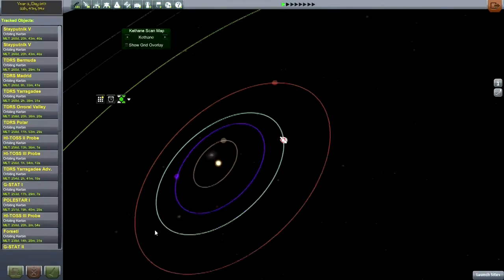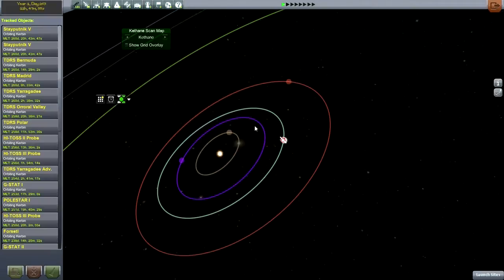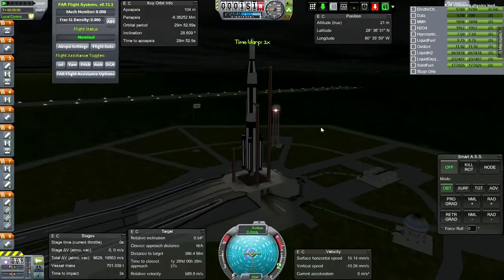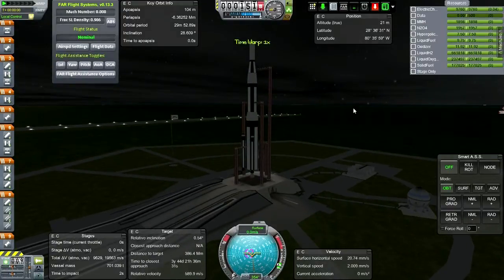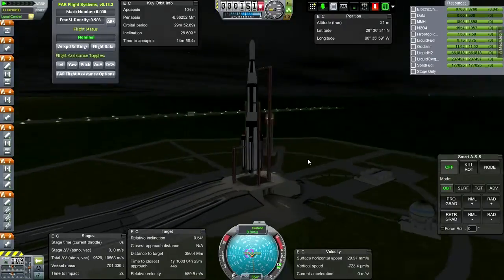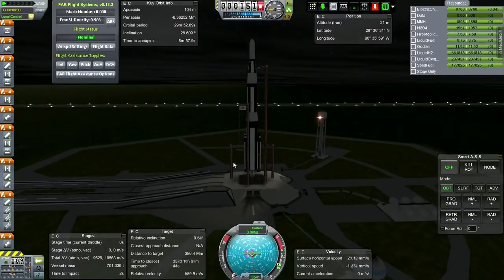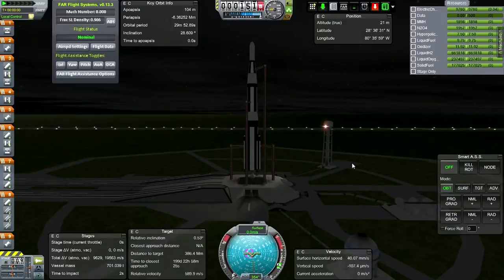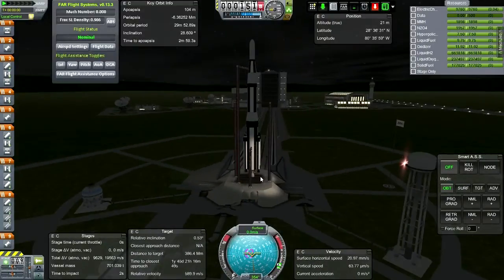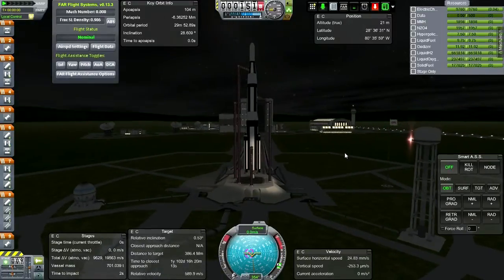So without further ado, let's go to the launch pad and I'll talk about various changes that I've made. Here we are on the launch pad with the Mars One atop the Magni Launcher. I named the launcher Magni after the Norse god of strength — obviously a good name. The son of Thor, by the way. So if Thor is a good name for a rocket, I guess Magni is one too.